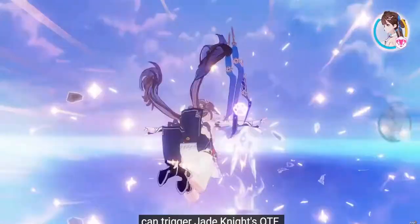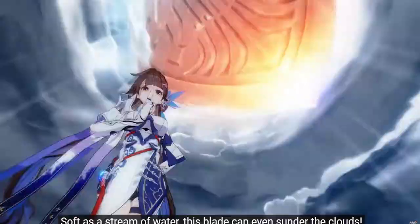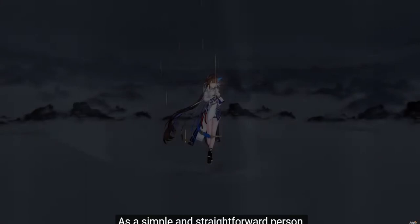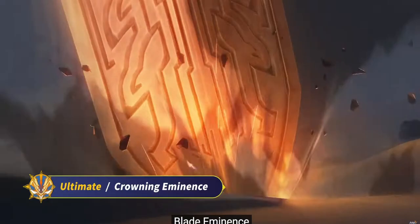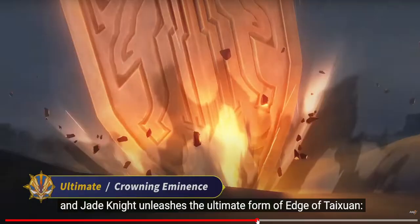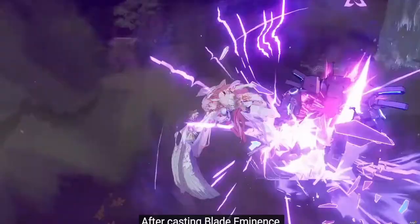Casting ultimate can trigger Jade Knight QTE with blade sanction fully recovered. Soft as a stream of water — what y'all, what! She just drops a whole sword on you. Hold alt and Jade Knight unleashes the ultimate form: Edge of Taisun. That's so badass — deals high ice damage after casting Blade Eminence.